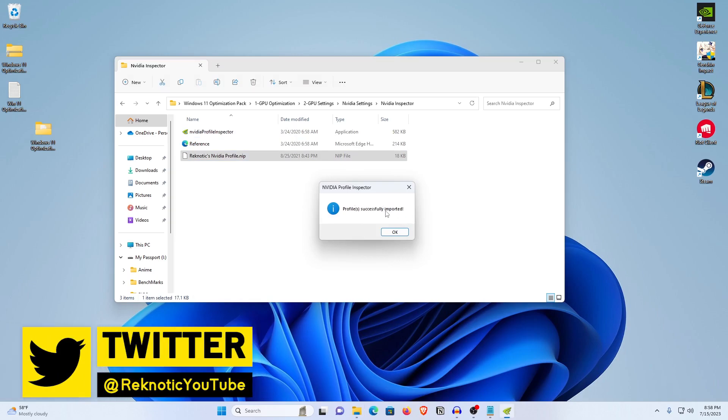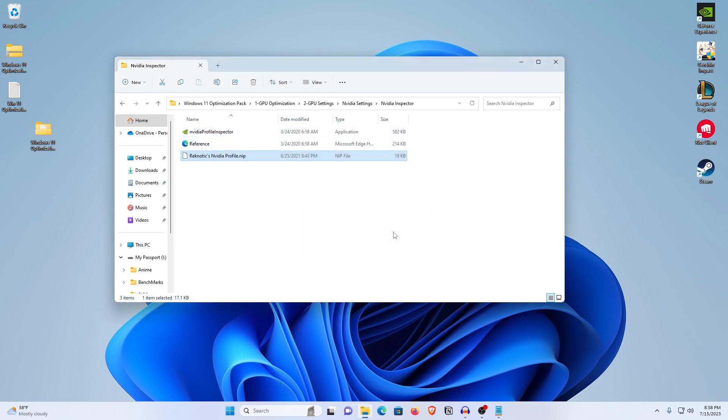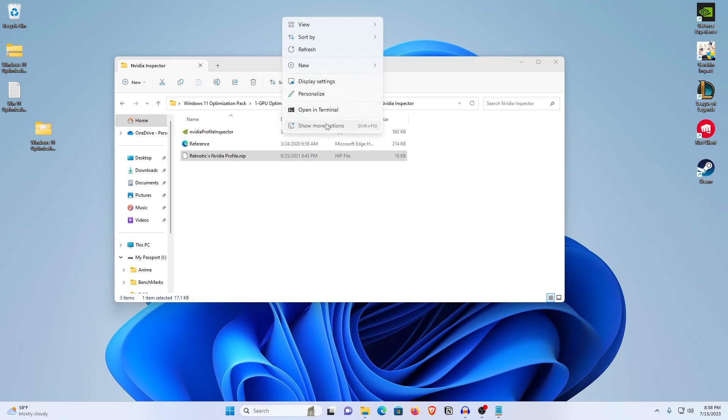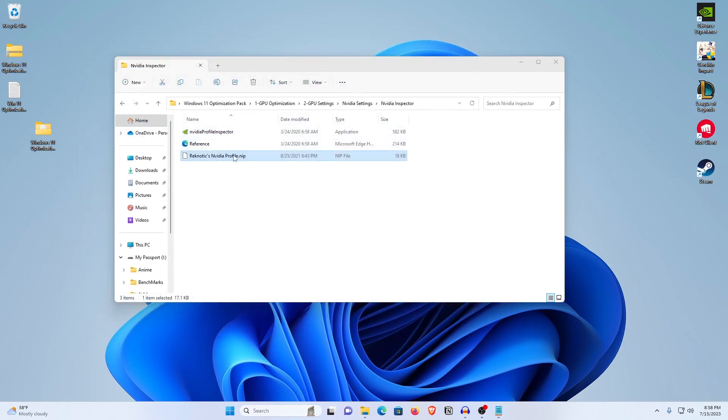It is going to successfully import the profile, which has everything from the visible settings to the secret settings, as well as all the custom settings that I personally use. All you need to do is drag it onto here and hit OK. Now if you open up your Nvidia Control Panel, you will see that all of the changes have been applied — both the 3D settings changes and the hidden settings that are only visible inside of the Profile Inspector.